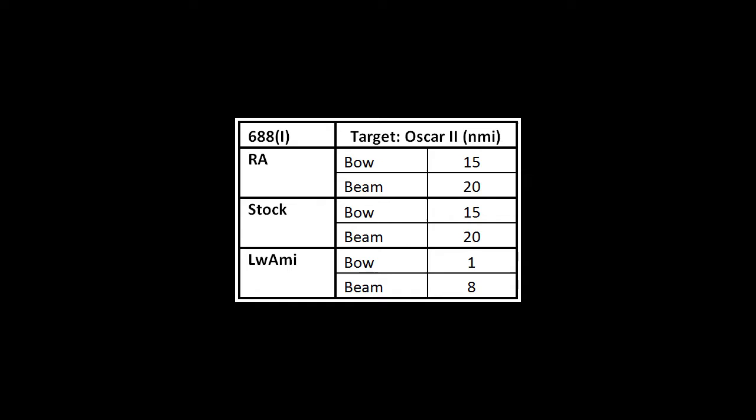In addition to examining multiple target platforms from the 688i, I also looked at the differences between mods. As you can see, Luami has greatly reduced ranges — going from 15 to 1 on the bow and 20 to 8 on the beam. That's a pretty big reduction, and it seems almost crazy that you can only see an Oscar II from one nautical mile away.